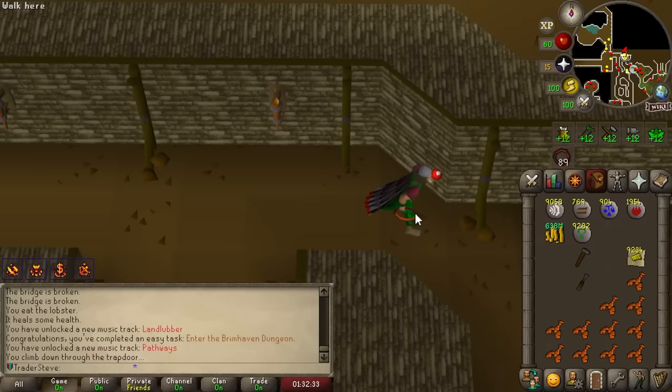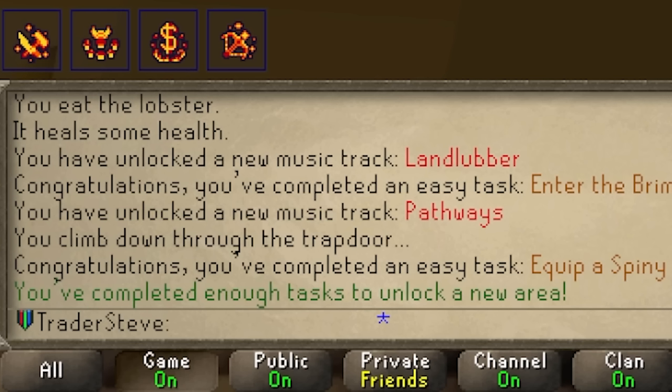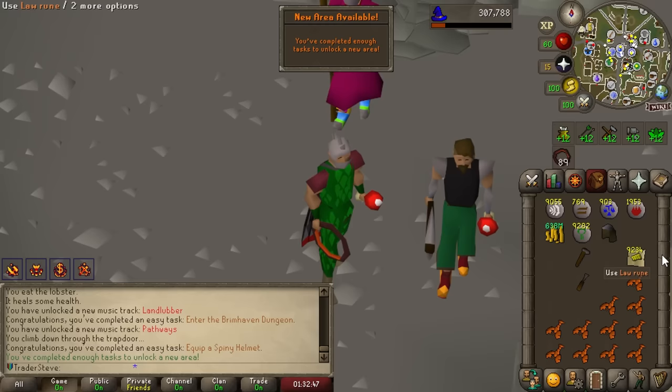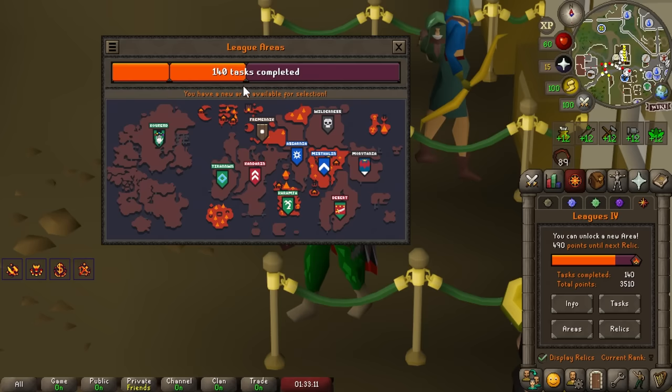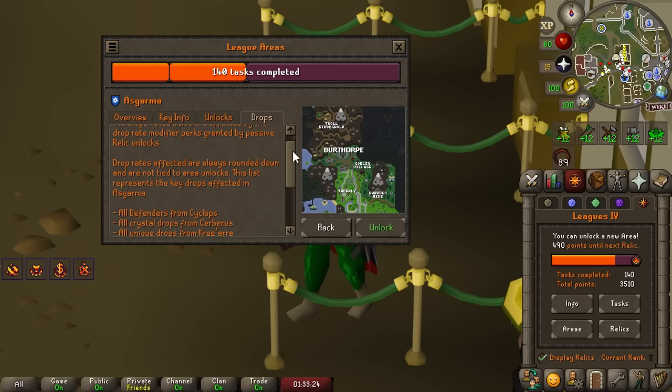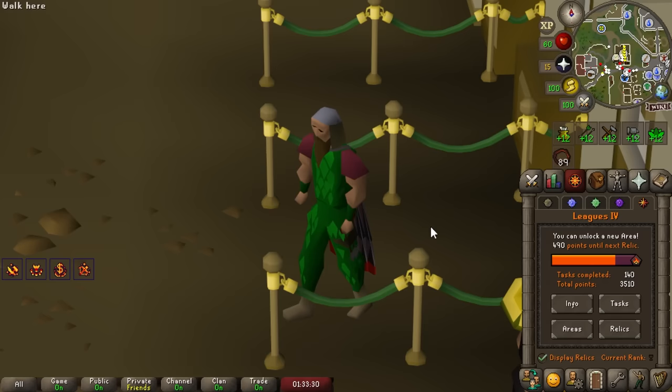We finished cleaning up all the easy and medium tasks in Misthalin and the surrounding area, and that was enough to push all the way to a new region unlock. There's obviously still a ton to explore in Fremennik but we took advantage of a lot of its benefits already. Next we talked about going to Asgarnia — it has great ranged gear: Armadyl crossbow, Armadyl armor, Zerite crossbow, Pegasian boots. There's a lot in the region that's going to be incredibly good for the ranged build, so we're locking that in. Still not entirely sure what I want for my third region, but we'll see how things play out.